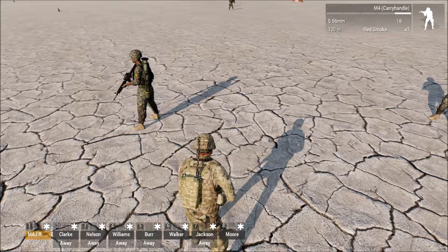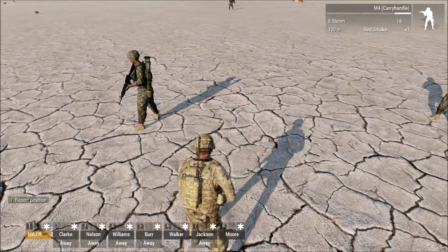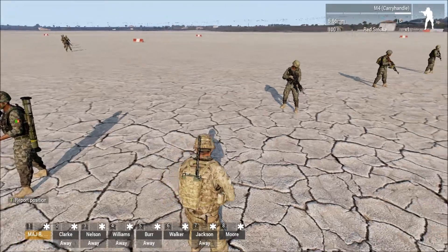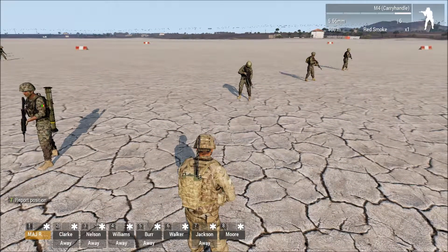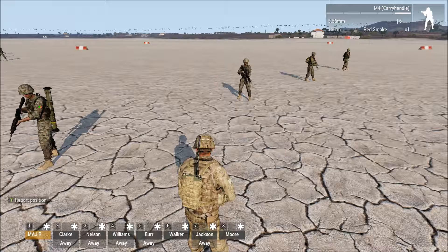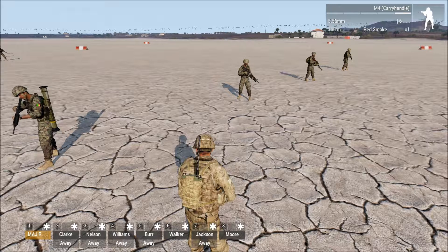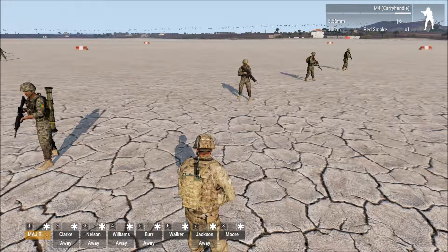Anti-tank are the guys with Javelins. These guys might carry AT-4s, but they're riflemen first. So how do you team them up? It's hard. Team leader cannot go with the machine gunner; team leader cannot go with the rifleman — that leaves the Grenadier. The only problem is if the Grenadier takes a hit, it's almost guaranteed that team leader is going to take a hit as well.